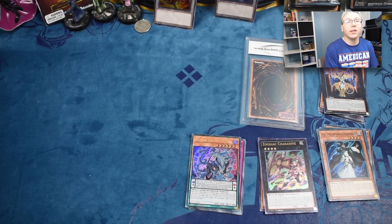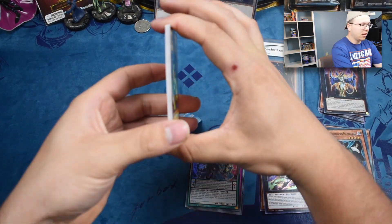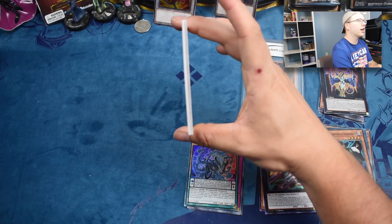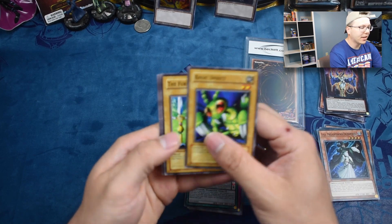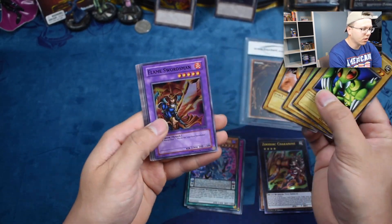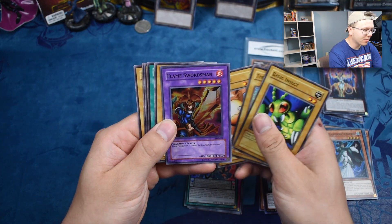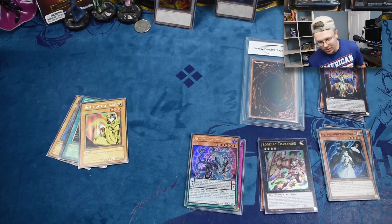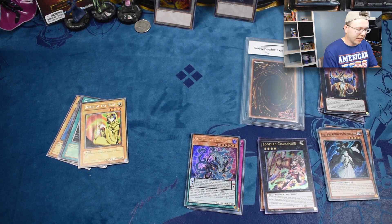Now we have the LOB pack. Can we pull a Blue-Eyes? Can we get lucky enough? I don't want to look — sometimes you can look on the side and if there's a little bend there might be a holo in here. It kind of does have a little bit of a bend. Basic Insect... Feral Fury... Petit Angel... oh wow, awesome dude — the Flame Swordsman! We do have to break out the sleeve. It is unlimited guys, I know.